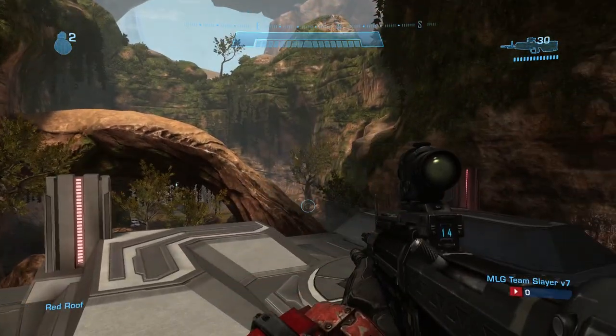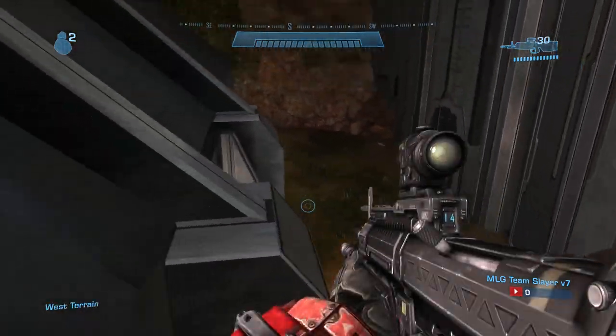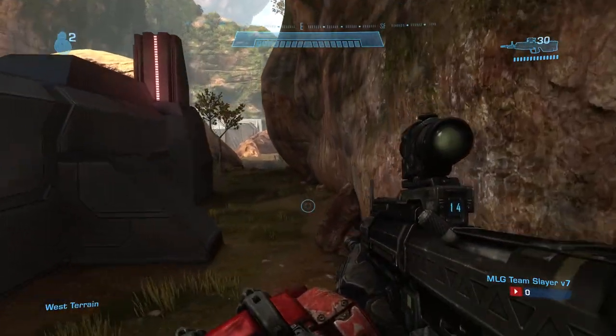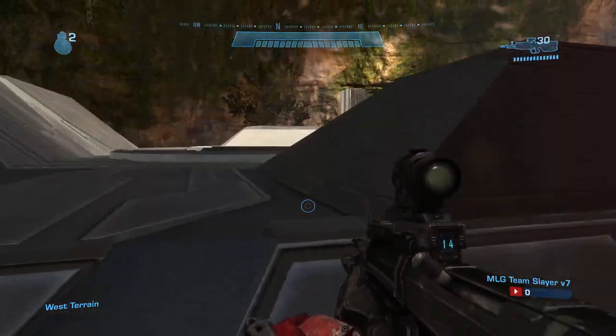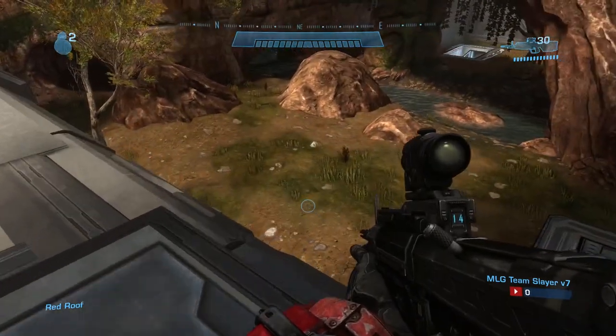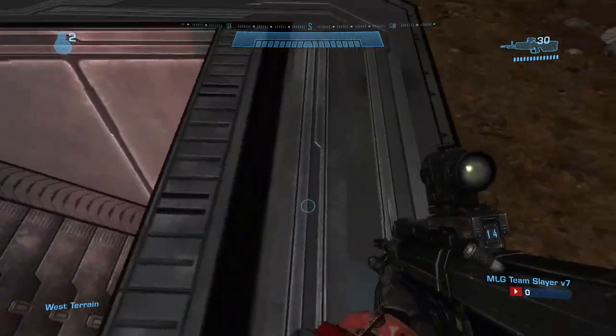This is top arch, mid arch, lower arch. We've got back red and red teleporter over here. This is referred to as red dark because it's the darker side of the map. The top of the base would be top of red, and bottom red would be inside the red base. These are red rocks, this is front red, and down here it's called red magnum.